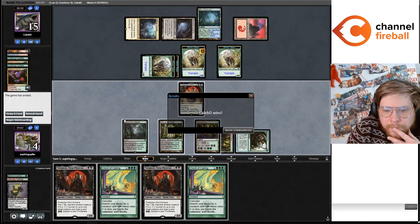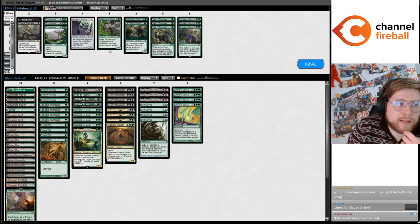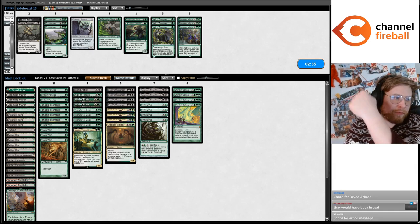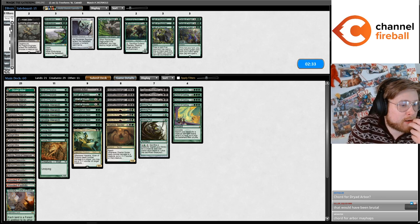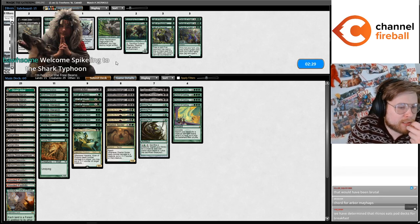It's just not enough. The life total from Pod there was very relevant that game. Cord for Dryad Arbor — I couldn't Cord, Yawgmoth doesn't tap for green. Cord before Pod — oh, cord the previous turn. But you can't Cord for Dryad Arbor then tap it immediately that turn.